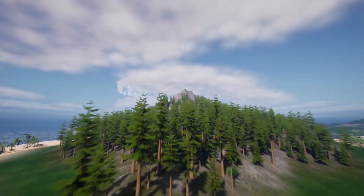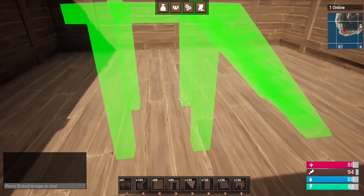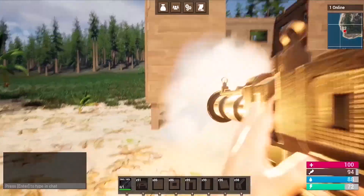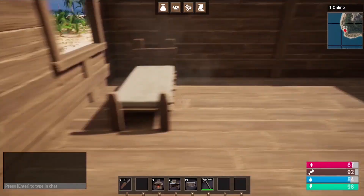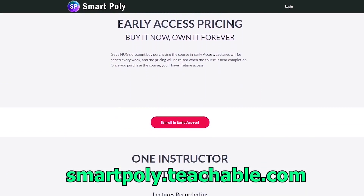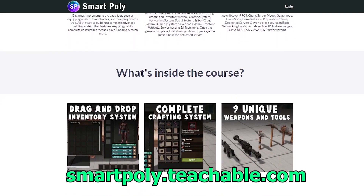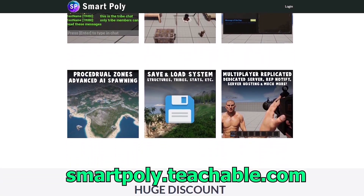Before we get any further, I want to tell you about my Multiplayer Survival Game course — learn how to create a multiplayer survival game inside Unreal Engine 5. There's currently over 40 hours of content covering a drag-and-drop inventory system, a complete crafting system, a harvesting system, 9 unique weapons and tools like a rocket launcher, pickaxe, hatchet, and rifle, plus an entire building system with foundations, walls, ceilings, and upgrades from wood to stone to metal. It's in early access — enroll now for a big discount and access to all future lectures at smartpoly.teachable.com.